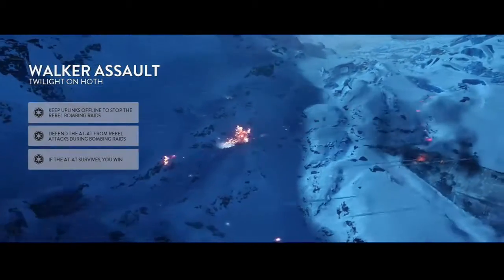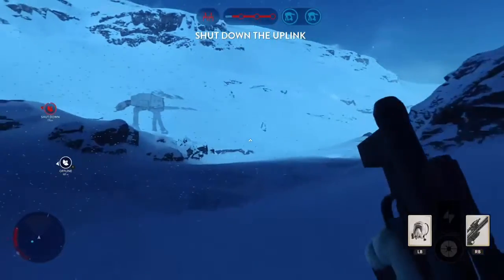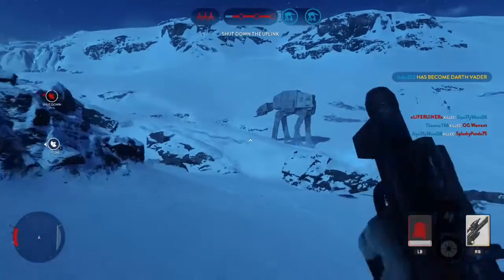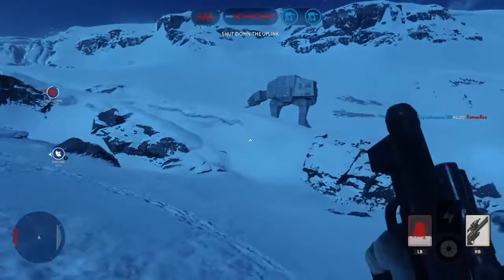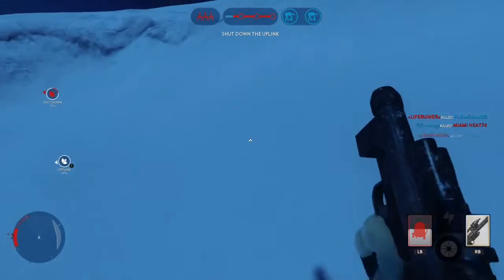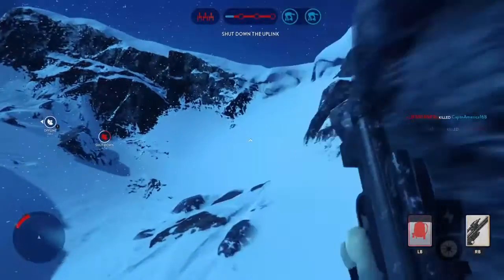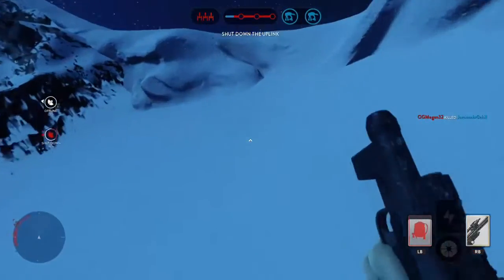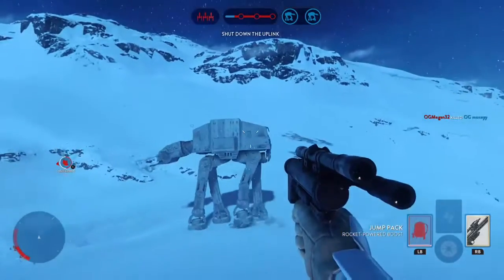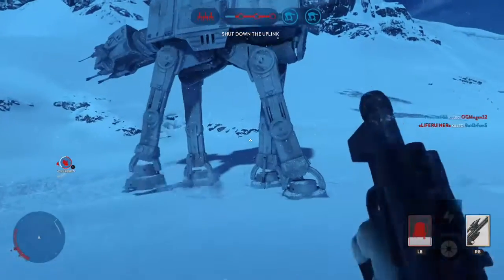So just pretty much follow what I did. I spawned in, as you can see there, and you kind of go over to the right of the map, kind of where the walkers are at. I was having difficulty getting up here, waiting for my jetpack to refuel, and I finally did — jumped up, I was excited.